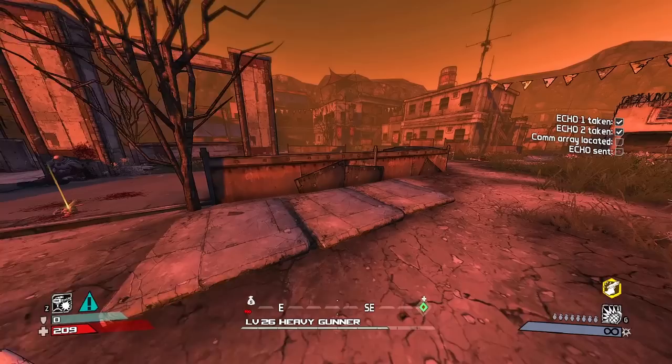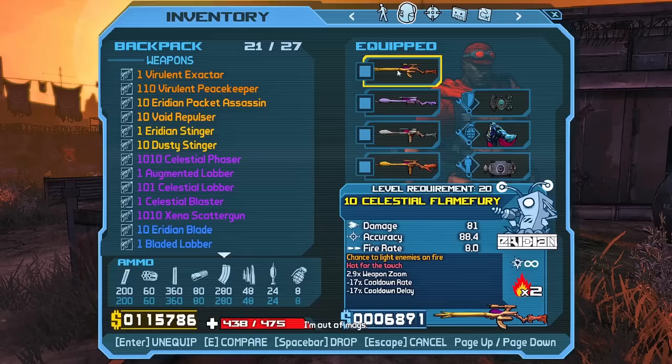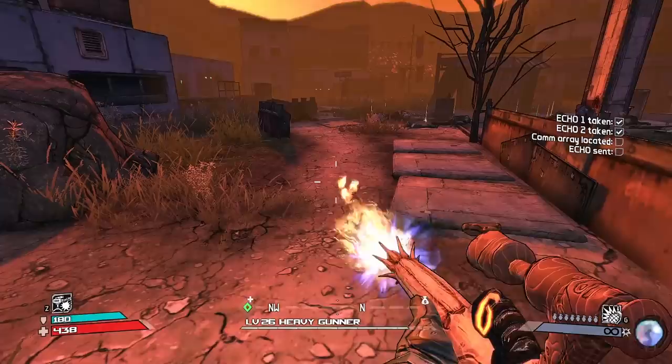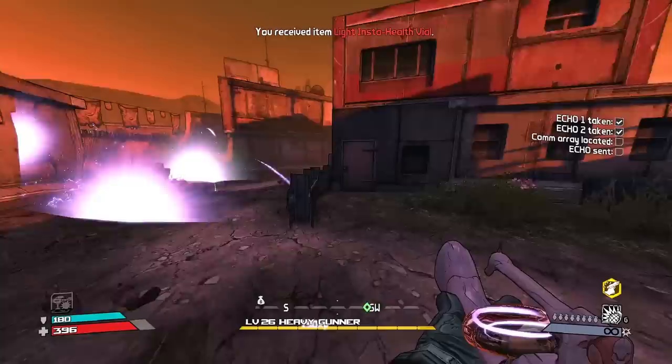The Flame Fury - 'hot for the touch' - kind of low on damage though, but it is level 24. Look at that mag - whoa! Low damage but high damage over time maybe, and a big mag - so it bounces and has a huge mag, it's like a flamethrower basically. This is like the ultimate zombie killer for sure.